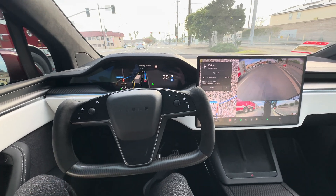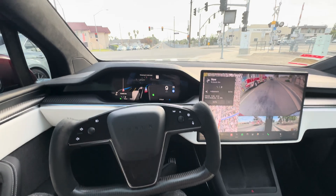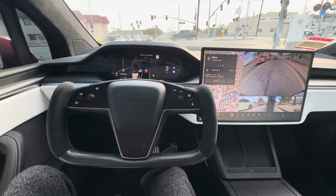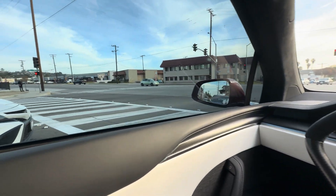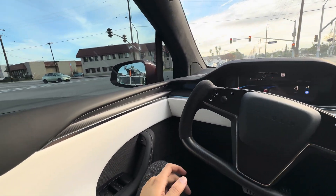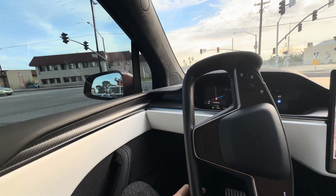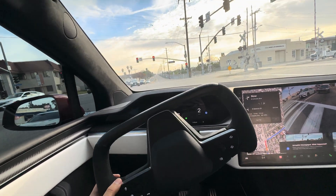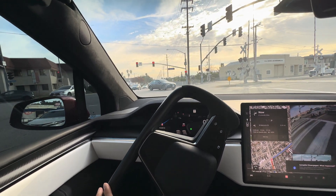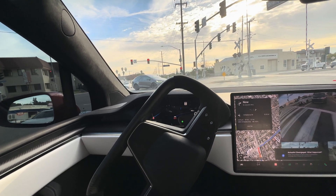So we're going to make a right here. It's signaling first. It's slowing down for the pedestrian crosswalk and then it's going to go forward a little bit to take a look at what's on the adjacent side or who has the green light. It went forward to look at the right turn lane — so, bad decision.